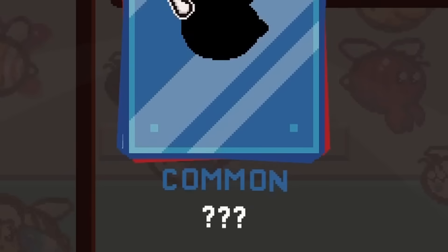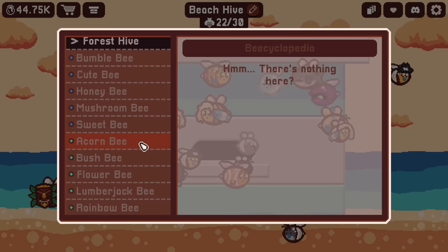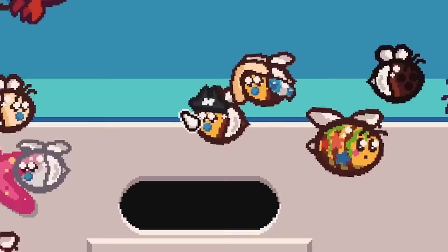I like discovering new bees - and there's another rare! Please be something new. It's a bubble bee. Maybe I should check if I have all the rare bees in this pack. Okay, we're missing a few of the common ones - it looks like we have all the uncommon ones. There's one rare that's missing and we haven't seen any legendaries yet. But look at that - this one's got a little pirate hat on! That's adorable - it's got a little sword too.